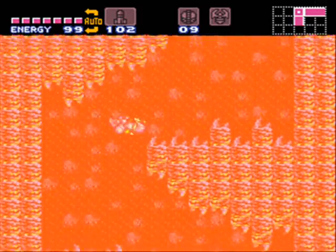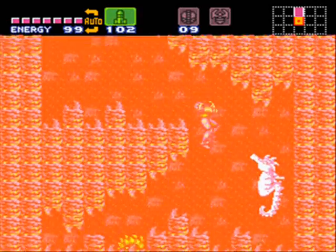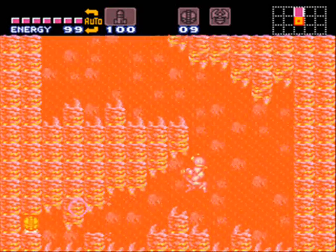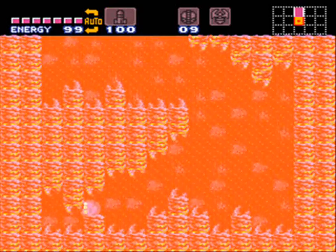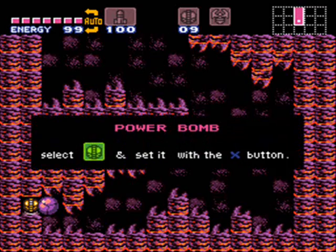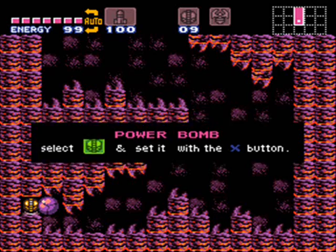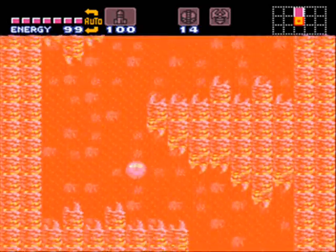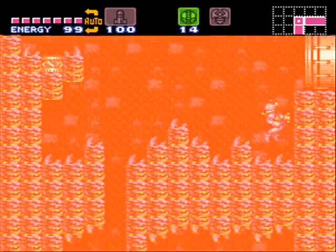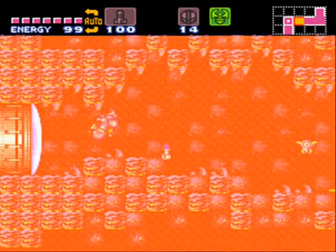We can head all the way down here and get attacked by Novas — and attacked again, because there's another power bomb over here. So it's a very useful item. There was a hint for it up above, because you could see the platform up there has empty space underneath it — so it's like, maybe there's something beneath here. It's a very simple hint, and very effective.